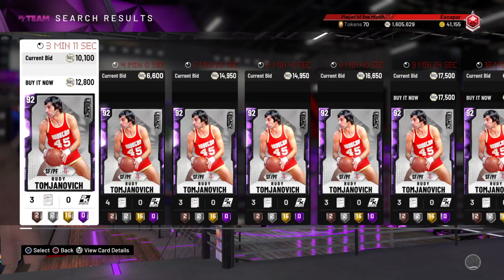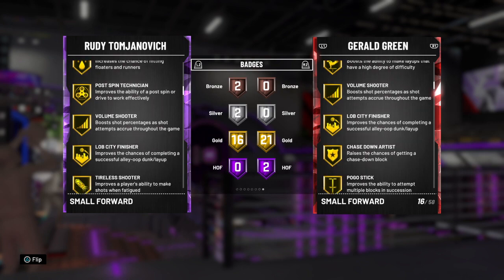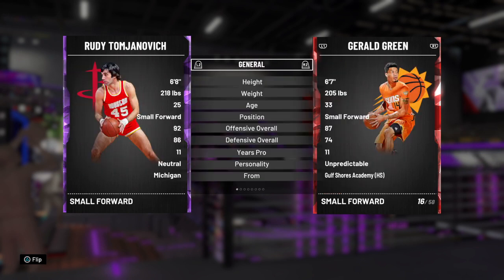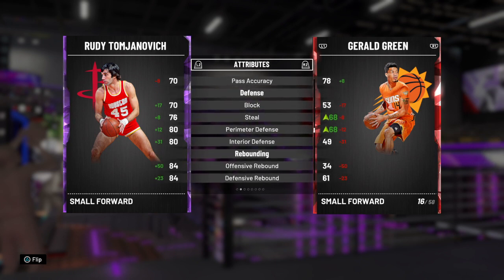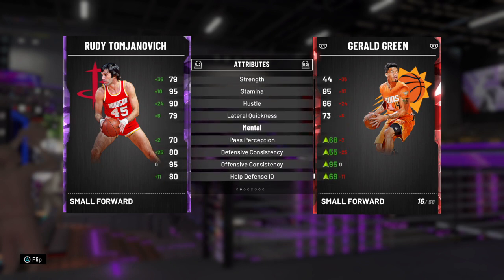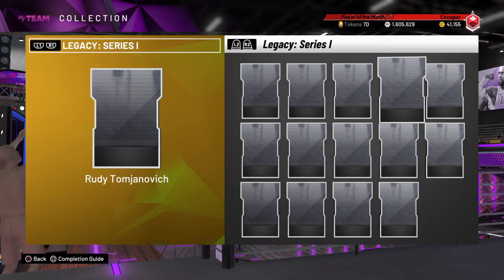Next at number two is a card that also just came out — Rudy Tomjanovich. He's a 6'8" small forward that can also play the power forward. He has great gold badges: Catch and Shoot, Corner Specialist, Special Delivery, Pick and Popper, Post Pick Ignition, Volume Shooter, Steady Shooter, and Quick Draw. His release is so good. Stats-wise: 89 midrange, 86 three-point, good driving layup, good dunking, 75 in both playmaking attributes, and his block, steal, perimeter, and interior defense are all pretty decent. He has 84 in both rebounds, 77 speed, 75 speed with ball, 77 acceleration, and 79 lateral quickness. Overall, a really good and versatile card at about 9K — definitely worth the pickup.